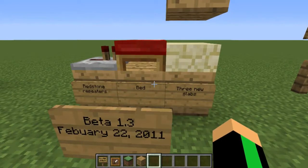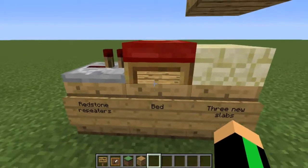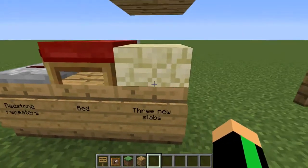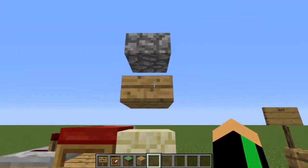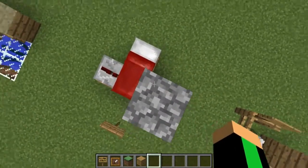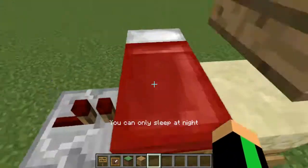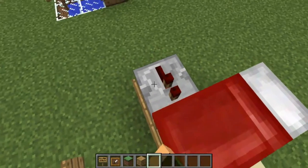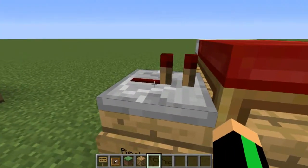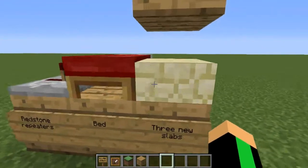Moving to Beta 1.3, which was released on February 22nd, 2011. This added five new things: Redstone Repeaters, Bed, and three new slabs — the Sandstone Slab, the Wooden Slab, and the Cobblestone Slab. I can't sleep in the bed yet because it needs to be night. And the Repeaters — it makes the signal go longer or adds timing delays. So we have a little more Redstone here on the timeline.